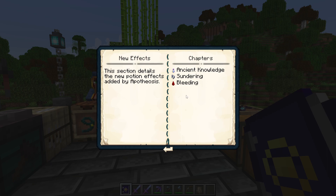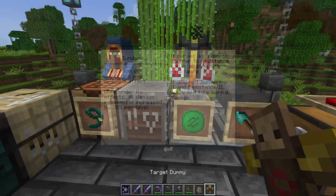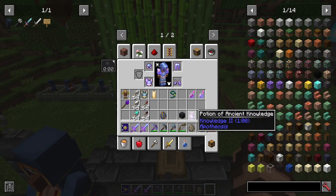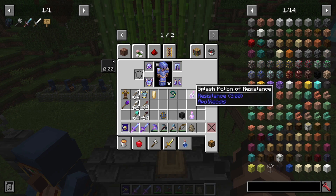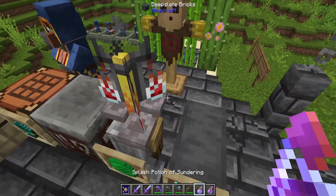Bleeding is, in my opinion, not part of this — I'll be covering it as part of the village module a little later. But something like sundering is very appropriate because you can make potions from it. This is basically the reverse of resistance. Let's take this target dummy, put it down in place, and then try splashing some resistance and sundering potions on it.